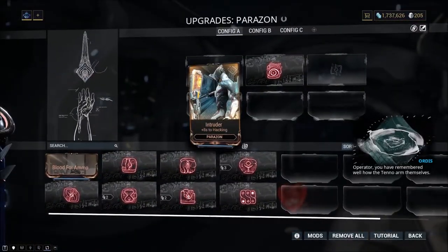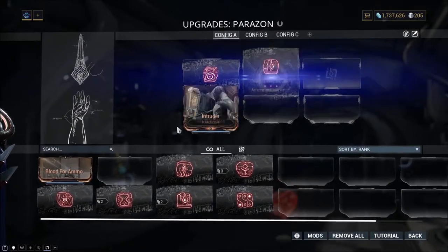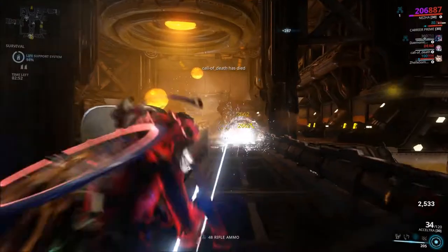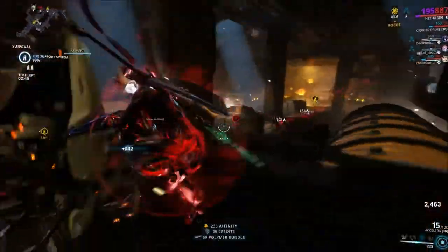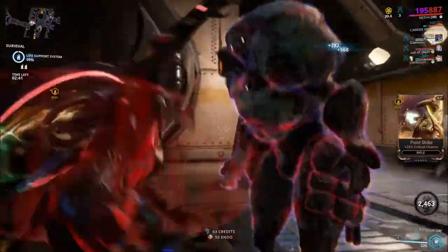Defeating a Kuva Lich is fairly simple. You'll need to put 3 Requiem mods in your Parazon in a specific order, and stab the Kuva Lich 3 times to defeat him. However, to identify which mods you'll need out of the 8 available, you'll need Murmurs. Murmurs are basically Whisper Fragments which help you identify the mods you need.